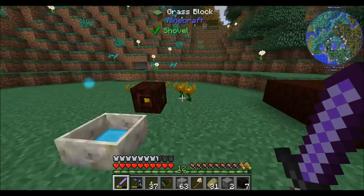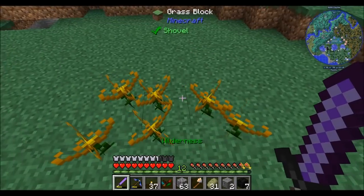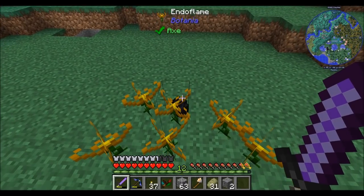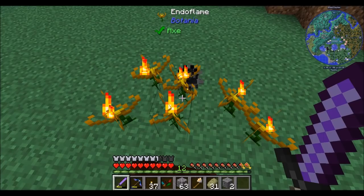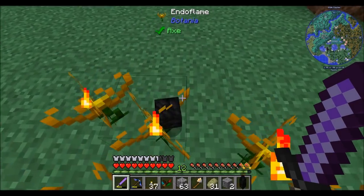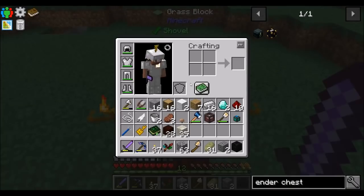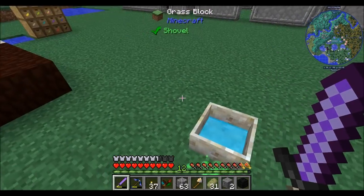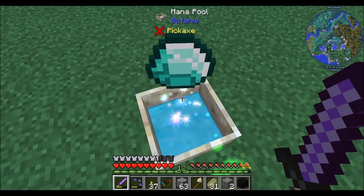Off camera I've gone ahead and planted a few more, so we have a total of six Endoflames — which means I can drop a bunch of coal blocks on there and they'll all need one. That leaves us with one block of coal remaining. So I had seven, dropped seven, six were eaten, one is left. The next thing I want to make is a runic altar. For that we're going to need a mana diamond, which comes from dropping diamonds into a pool with mana in it. It uses up some of the mana in the pool.